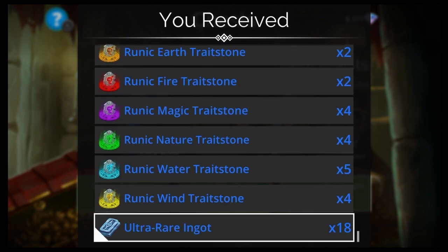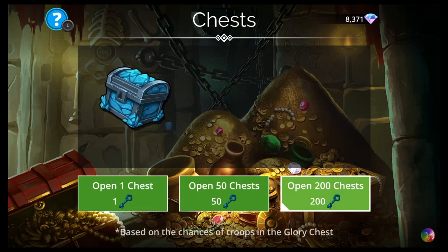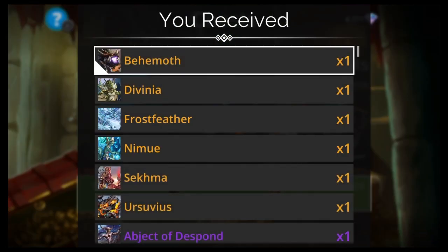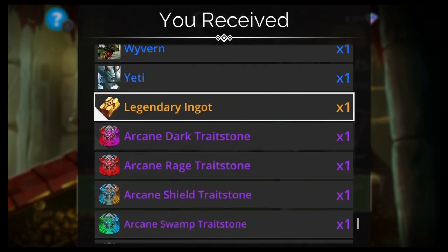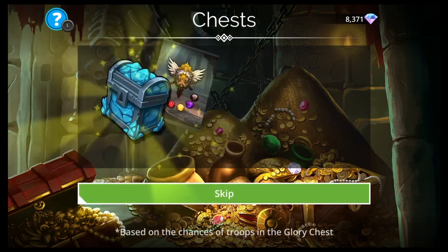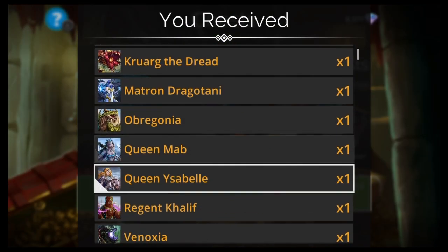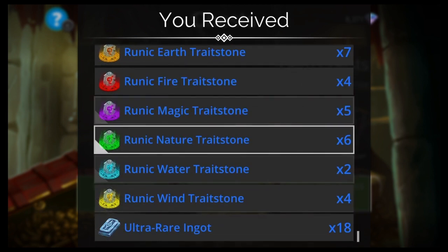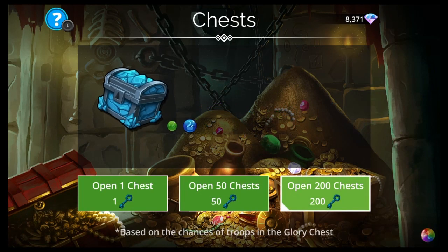Wrath — pretty good, top 10 probably. Legendary — bunch of traitstones, some ingots. Divinia — one of the best dragons. Bunch of traitstones, ingots. Captain McCall again. Vinoxia again. And Celestial Traitstones — take as many of those as I can get.